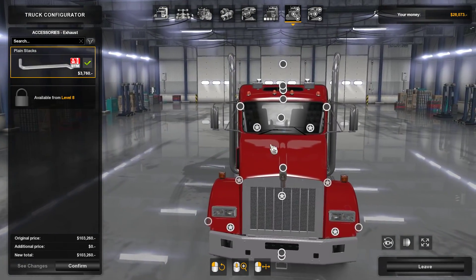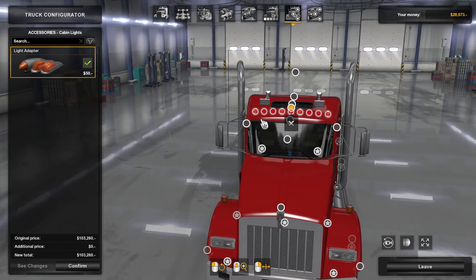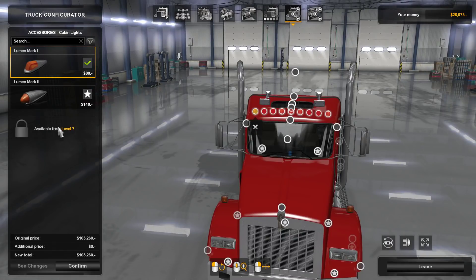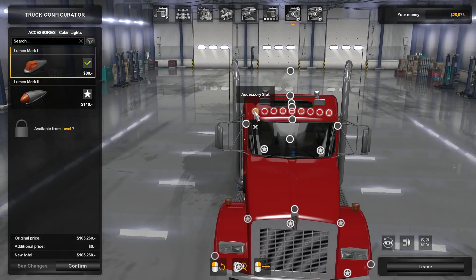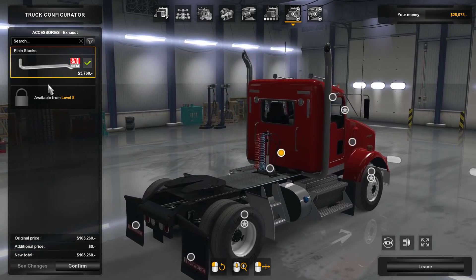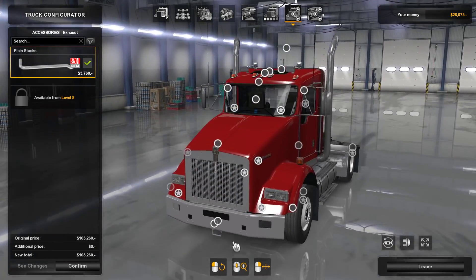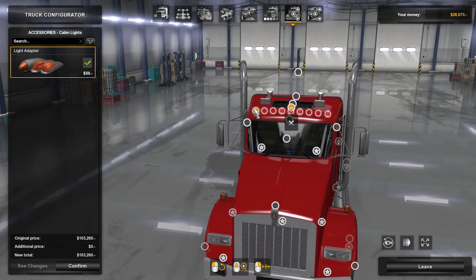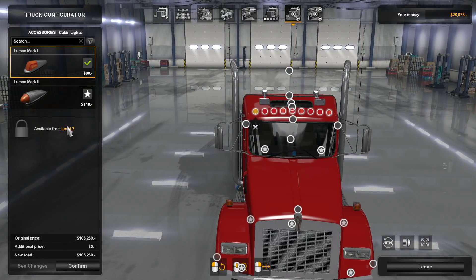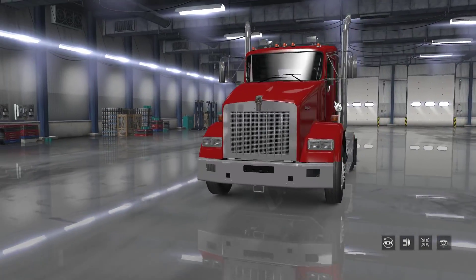The other issue was very elusive — I had to go through each and every part checking the level requirement. After an hour, it turned out the cabin hood lights were defaulting to a chrome version with a level 7 requirement. After removing the stacks, the requirement dropped from 8 to 7, and these lights were the culprit. I had to change the definition files to use the Mark 1 version, which had no level requirement. Now you can buy it at level 3.